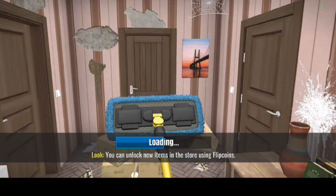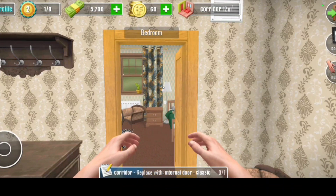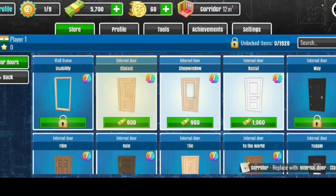House paper. Replace the interior door classic. Corridor. Replace the interior door classic. Door.